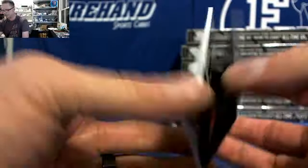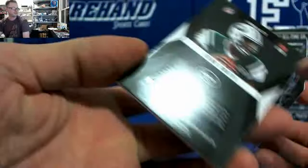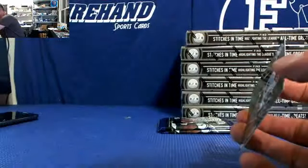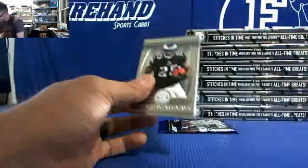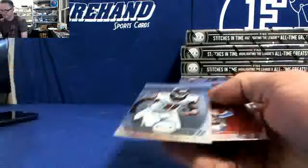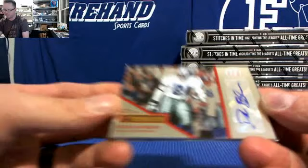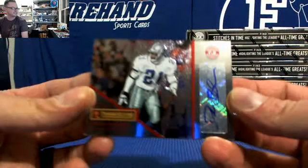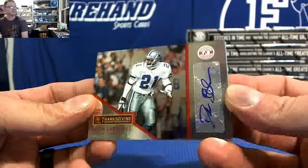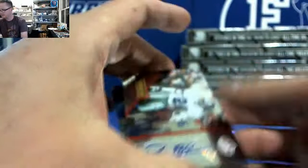Boxes 4 through 6 of the Jets — 8 of 25. Matthew Stafford, red. And for the Cowboys, Deion Sanders — wow, Prime Time! JTYC has the Cowboys. Prime Time auto, 43 of 49. Cowboys got like 3 or 4 hits in boxes 4 through 6. Nice one.